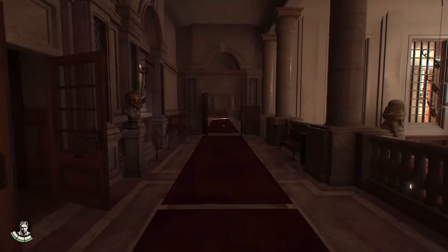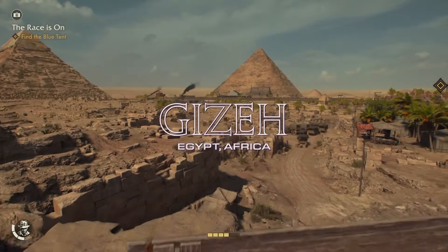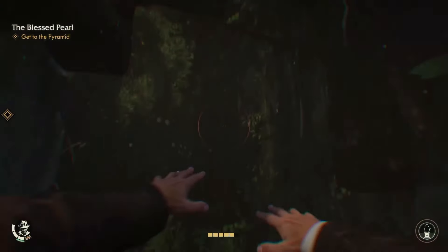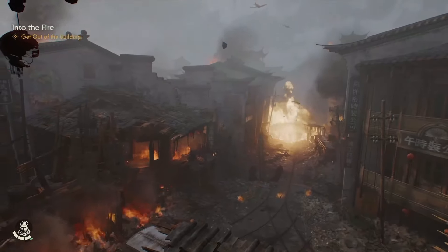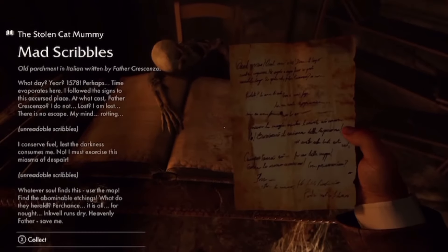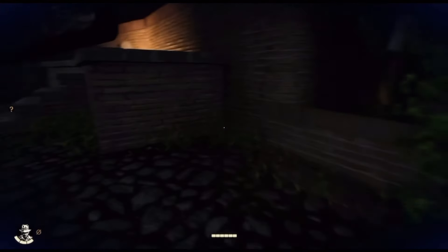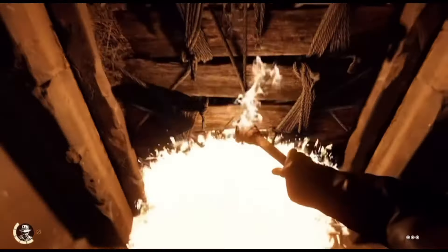This narrative-driven game takes you from the halls of Marshall College to the heart of the Vatican, to the pyramids of Egypt, the sunken temples of Tsukatai, and beyond. Players will experience a mix between linear, narrative-driven gameplay and open-area maps. Lots of whip-cracking action where players combine stealth infiltration and first-person combat to sneak, fight, and puzzle their way past enemies desperate to get their hands on an ancient prize.